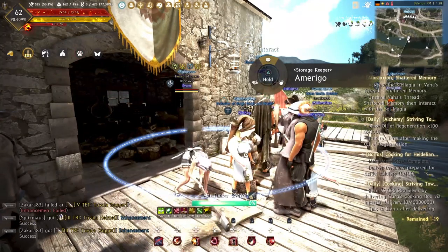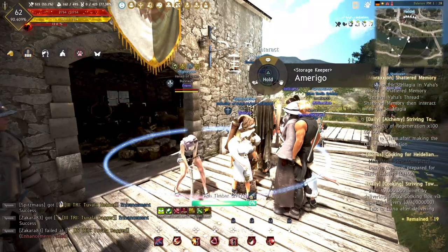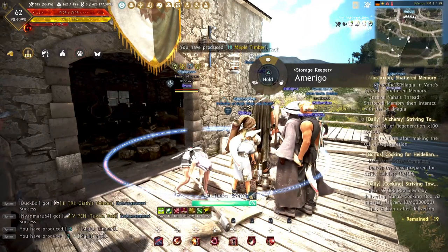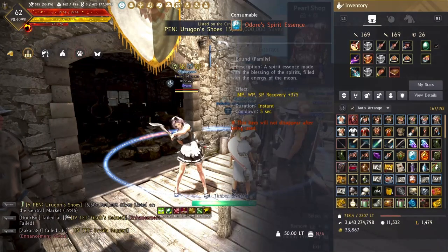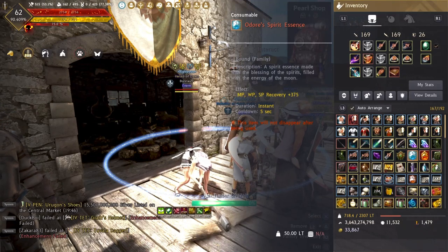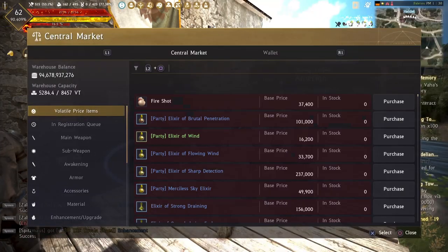The infinite MP potion is one of the treasure items in BDO, which can only be obtained by combining pieces by yourself. It is the best MP potion in the game. Once obtained, you can use it forever, and you don't need to buy any MP potions from NPC anymore. Plus, it only takes the weight of 40 normal MP potions. So in the long run, it saves your money spent on MP consumables, and reduces your time in weight management.